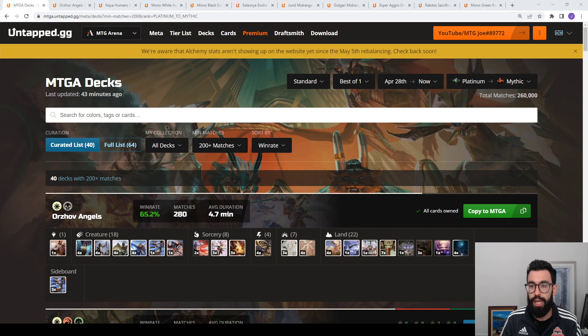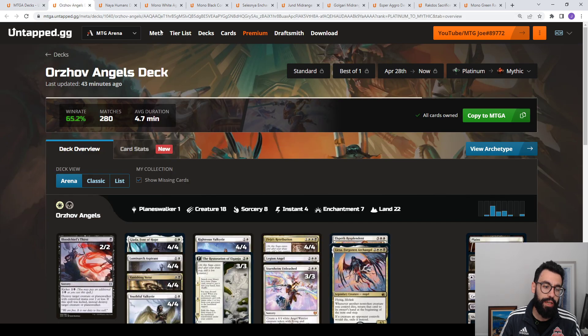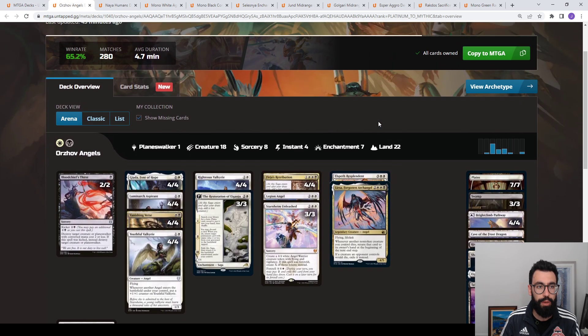Looking at the actual data, this is Standard Best of 1, April 28th to May 8th — a bit more than a week worth of data. Platinum to Mythic rank, 260,000 games of Magic played. And the top performing deck is Orzhov Angels, a black-white angel deck with a 65% win rate.